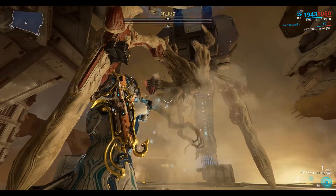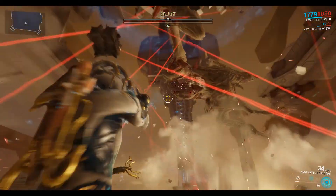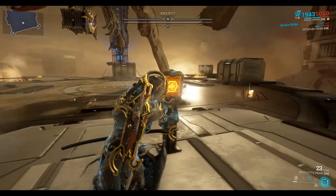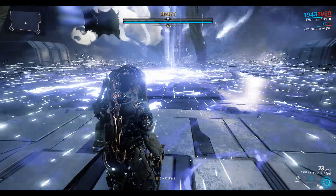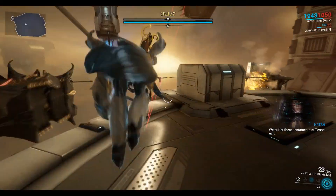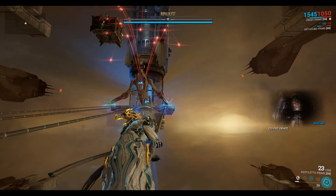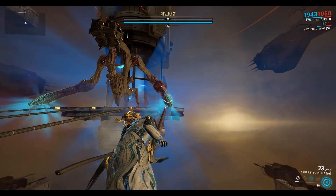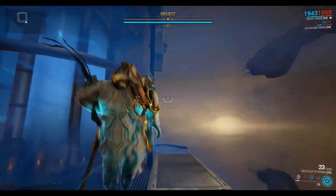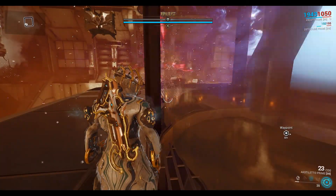Let's take out his right Synovia. Sometimes you can cheese it like that — if you fall off, press X to reconnect with the wire. It's a bit of a cheese, but it works.